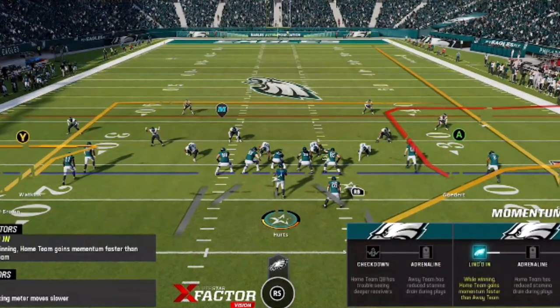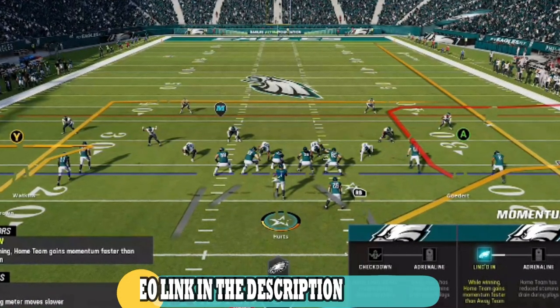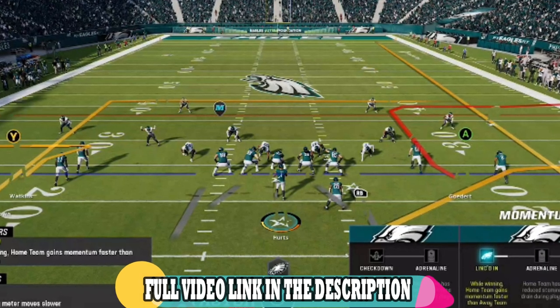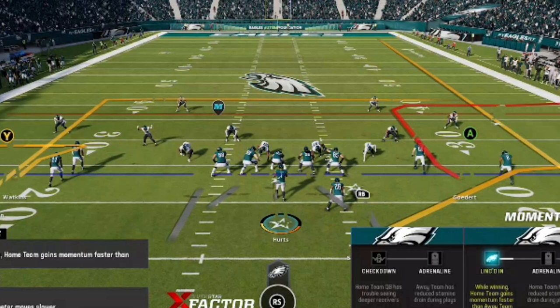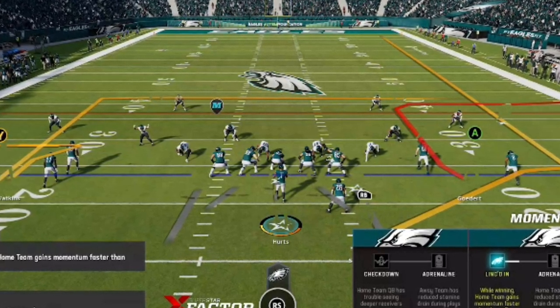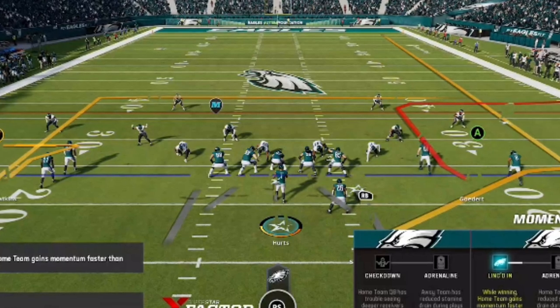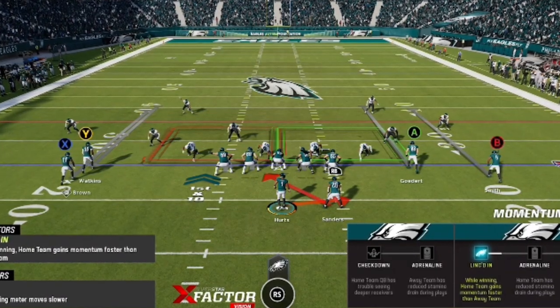This scheme is all about taking what the defense gives you, so the next step is to read the defense. I've also put out a full video breakdown on how to do this, so if you need more help, I'll have links in the description and on screen at the end of the video. Before I even look at the coverage though, the first thing I'm going to do every single play is a box count. Since I have five blockers, if my opponent has five or less, I'm going to switch to the inside zone until he stops it or has to change defenses entirely.